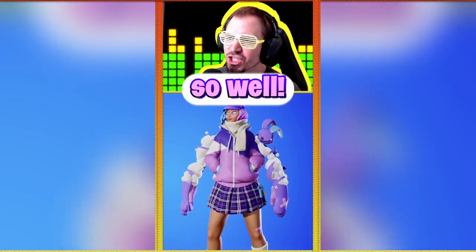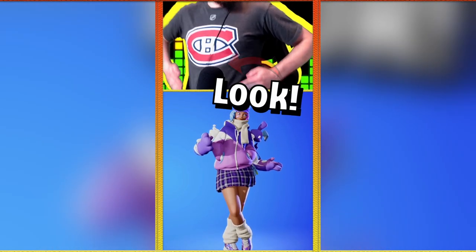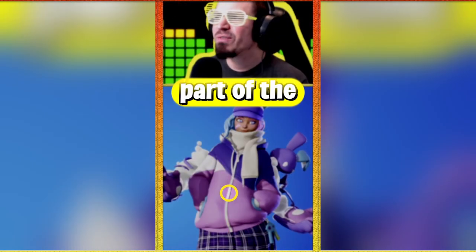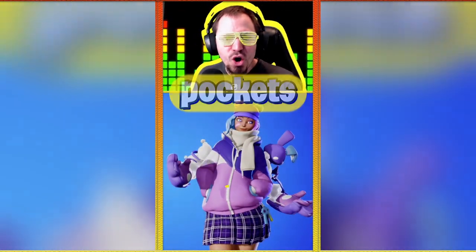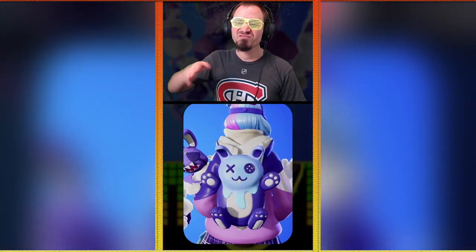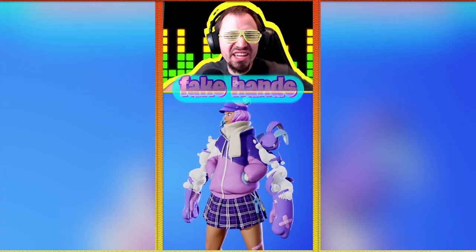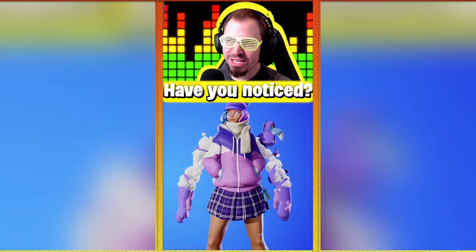Have you noticed what's so special about her look? She's already part of history — she's the first skin to have her hands in her pockets. The back bling is very cute, but it's something we've seen in the past already. The highlight has to be the fake hands on the side. I wonder how she moves these when she pickaxes.